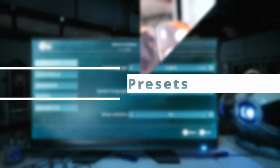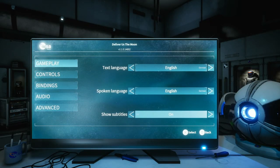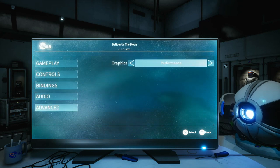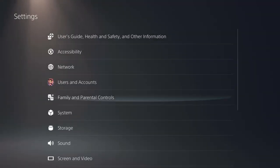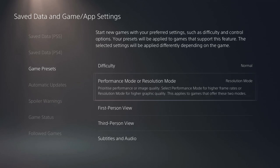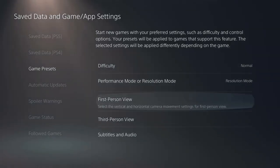Number 24: Game Presets. You can set things like Difficulty, View Perspective, Resolution, and Subtitles to be preset for games within the PS5 settings so you don't have to waste time with them when you play a new game. Simply go to Settings, Save Data and Game/App Settings, Game Presets, and you can set your desired presets here, like Subtitles to be always off.